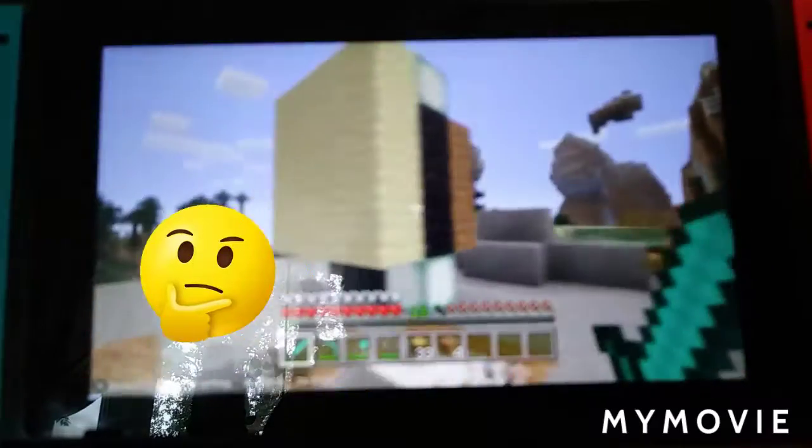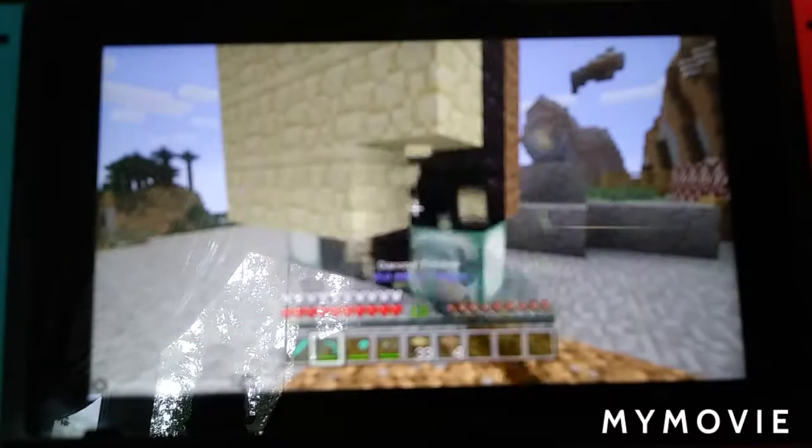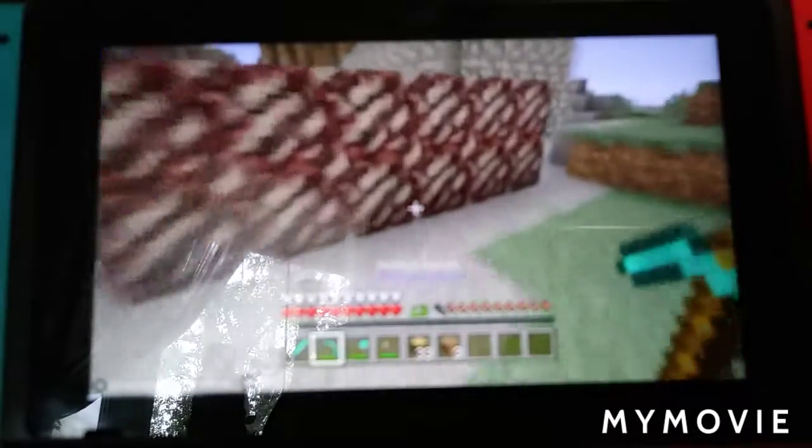Next we have the blocked portal. If you want to see it, I can — I'll actually just break one block. But no, I don't really want to show you guys because my cat's gonna go in it and I don't want that.